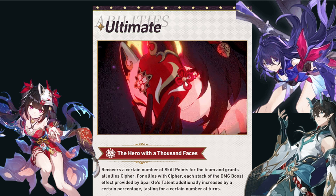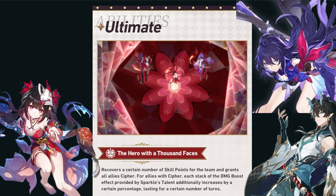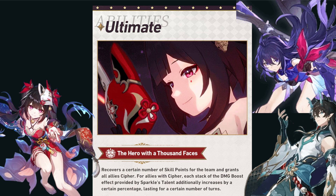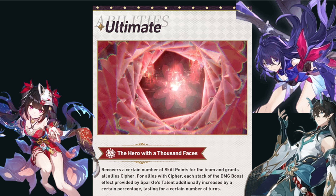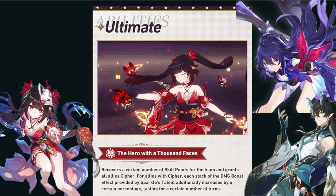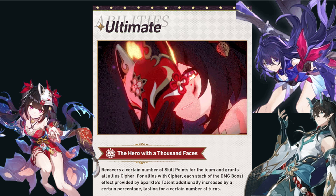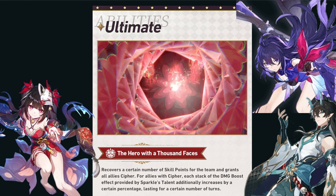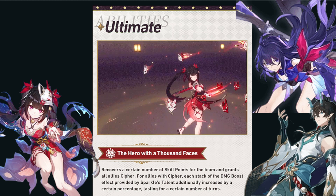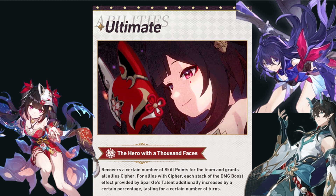Lastly, her ultimate recovers a certain number of skill points for the team — I believe it's four skill points — and grants all allies Cypher. Allies with Cypher have each stack of the damage boost effect provided by Sparkle's talent additionally increased by a certain percentage, lasting for a certain number of turns. So her ultimate provides a major damage boost for your team based on the number of stacks acquired from her talent.